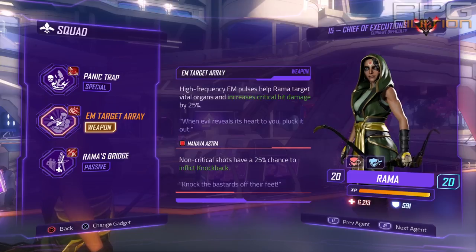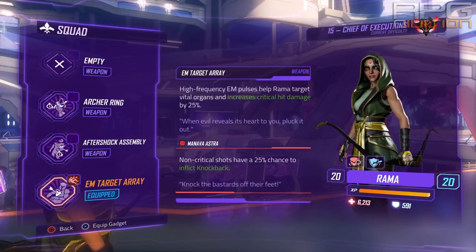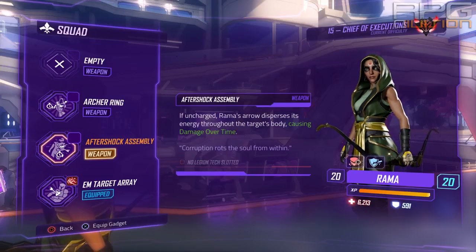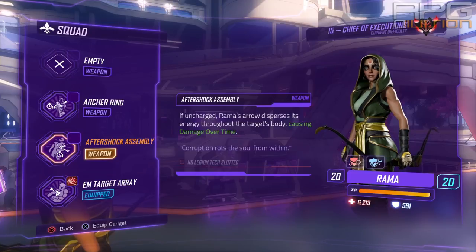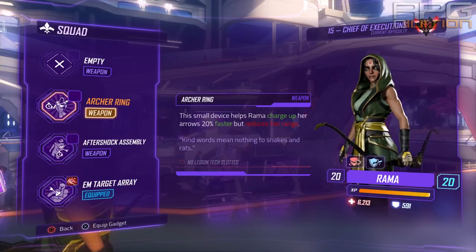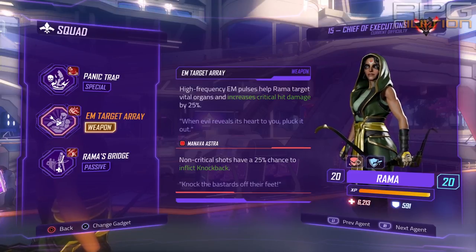Death Trap does more damage than Panic Trap, but you can equalize that with the debuff and the damage increase versus debuff targets. For the weapon skill I went with Target Array because Rama is a pure DPS character and the more damage you do the better — you get a 25% critical hit damage bonus, which is huge. There's also Aftershock assembly, which is not needed. Target Array is the best one and definitely gives you the most DPS.